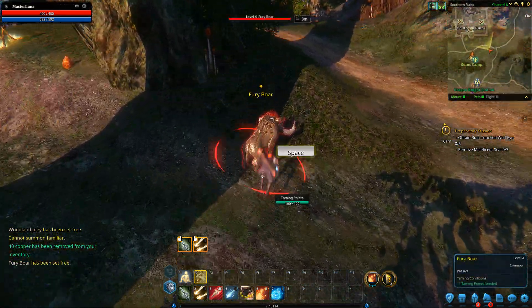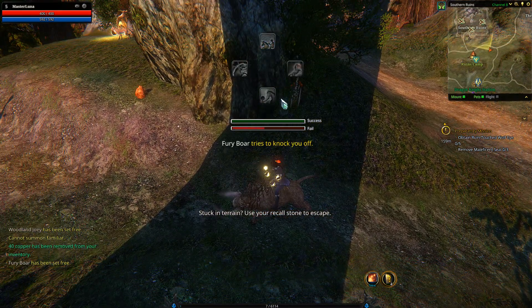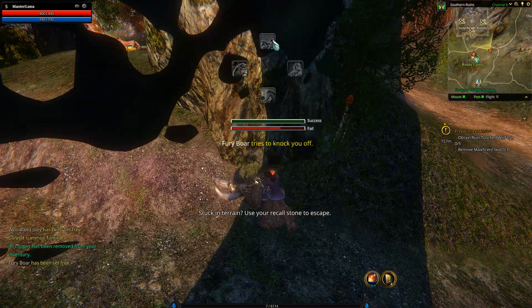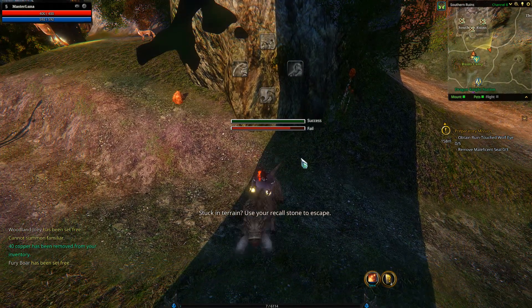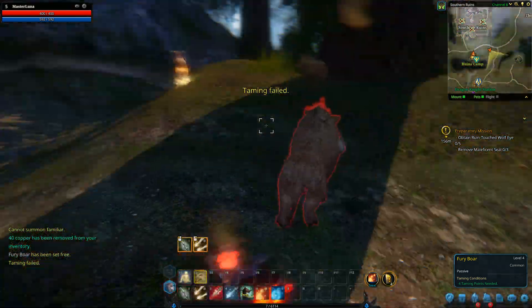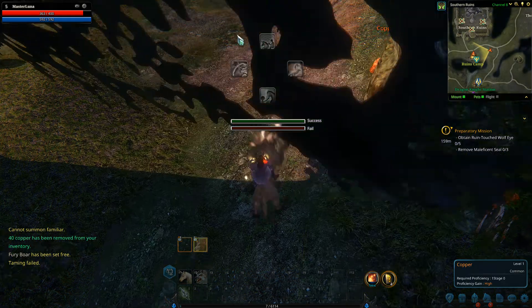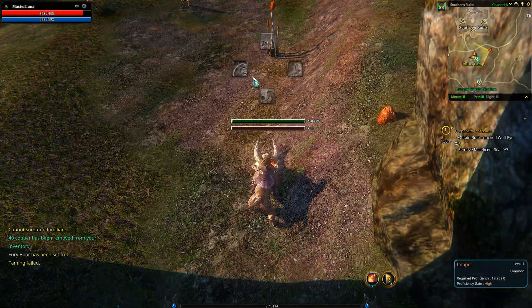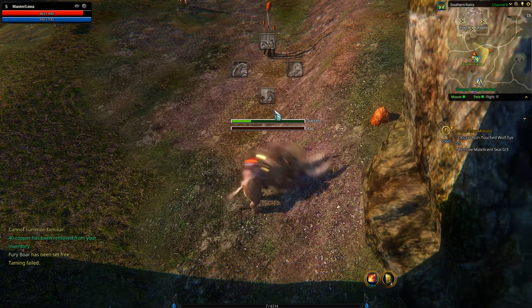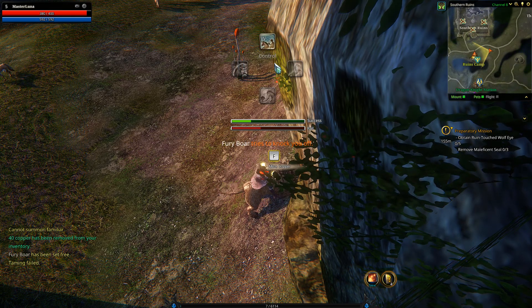I'm going to show you what that means. You activate the ability, you jump on his back — and you have a success and a fail meter. WASD prompts are what's going to be showing up. I just failed, so that's a good example of how to fail. I'm going to try again — jump on his back and you just wait for the prompts to pop up. You can either succeed or you can fail.